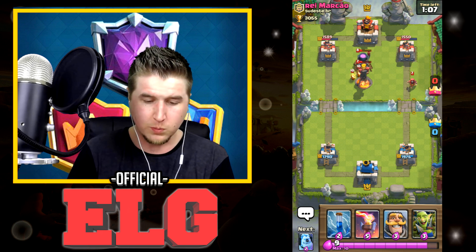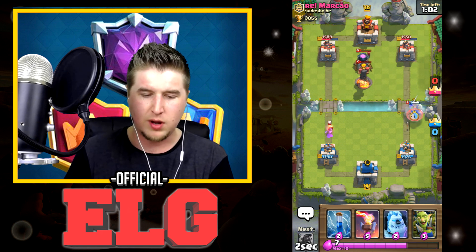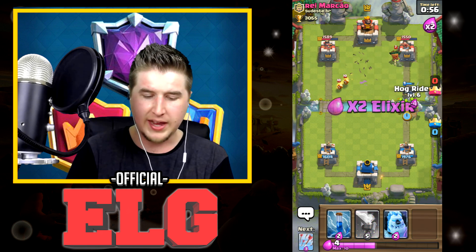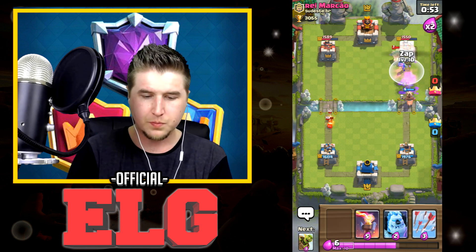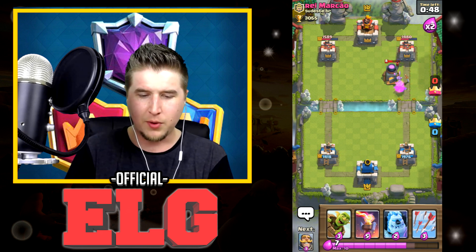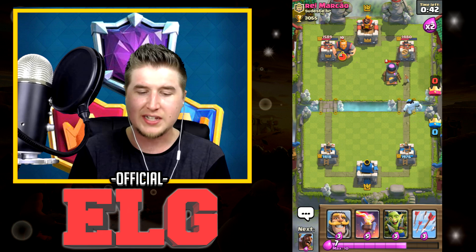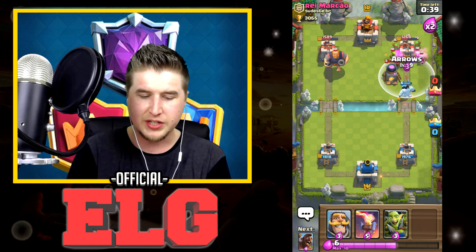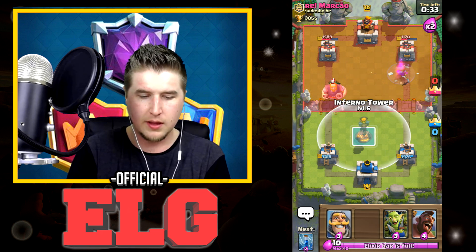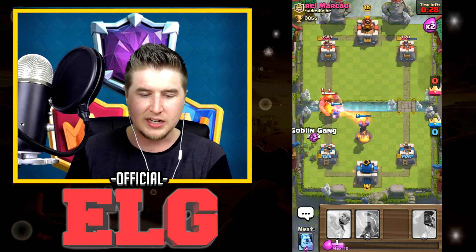He dropped down the Wizard in the back instead — really good on his part because he's saving Zap for my Inferno Tower. We're just going to eat some elixir and play down the Goblin Gang to help out. Let's Zap — one more hit, one more hit. He played Zap so that's awesome. Let's play Ice Golem to attract some of them. Should have saved the Arrows probably. Let's get ready to drop the Inferno Tower.